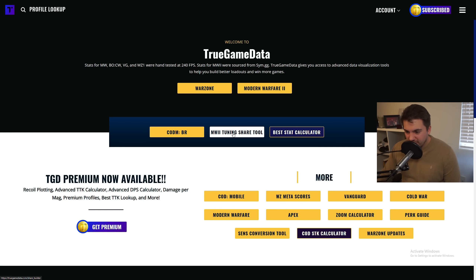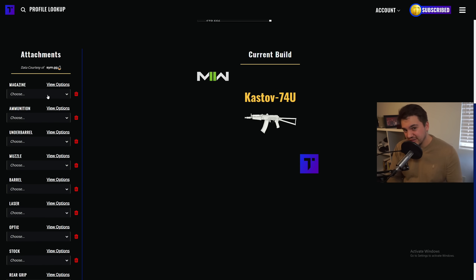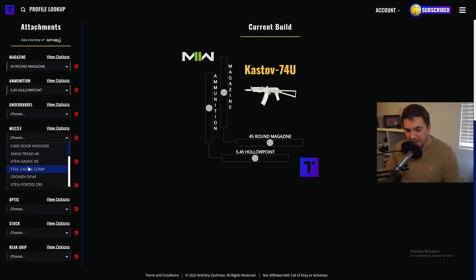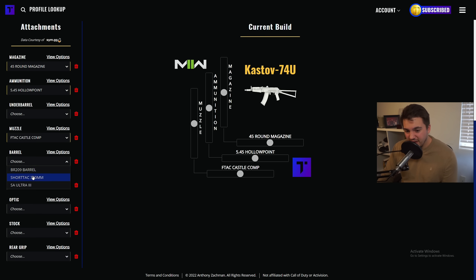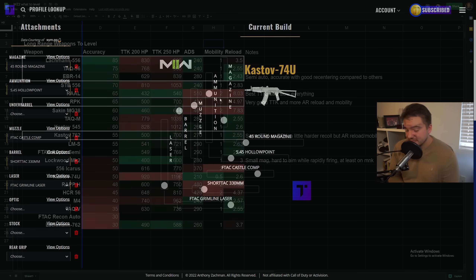Before we get into that, I want to show you guys this new Modern Warfare 2 tuning share tool that we built on TGD. The whole idea is I was getting tired of seeing people share literally six screenshots to show all the tunings for their weapons. It's basically just a tool to share your builds with people. There are no stats on this page yet, but you can select all your attachments, and it puts the sliders for each attachment on here as well as the image for the weapon. You can tune these to approximate positions and then just screenshot it and post it on Twitter or send it to a friend. It's on the home page of TGD and should make sharing full weapon builds with tunings a lot easier.